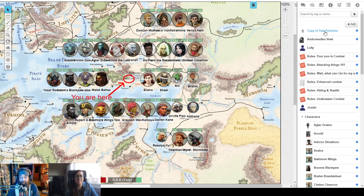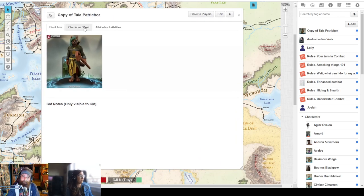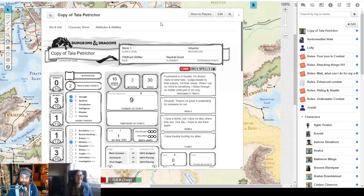So you volunteered, Melissa. You've taken Tala Petrichor, leveled her back down to first level, and now we're going to level her up again to second. That's super exciting.